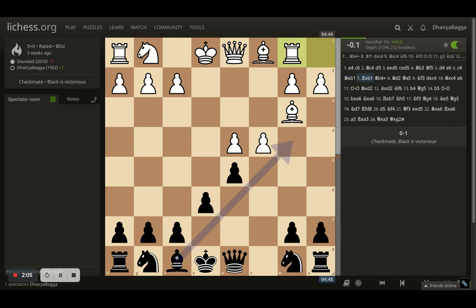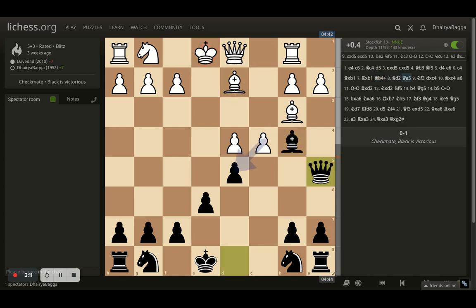So after I took, opponent takes back. And here comes a check from the bishop to b4. Opponent gets the bishop in between, and here I go with queen to a5, doubling up on the bishop, with the thoughts of just trading off the bishop. Because after I take, opponent takes back, and then I can take back with the queen — opponent's king would be in the center. Then I can simply castle on the kingside and connect both my rooks. Eventually that would be nice.